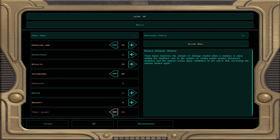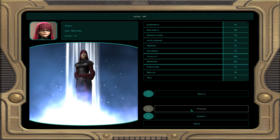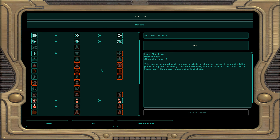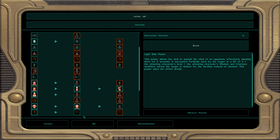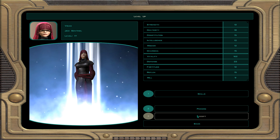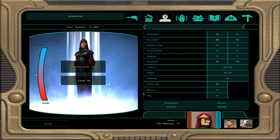Awareness, treat injury, and computer use for skills. For powers, I'm going to work on getting the stun line so we'll stun one foe, and eventually after a few more levels we'll stun a whole bunch of them. Keep your crowd control options open in case insanity is immune. We're done with that level.